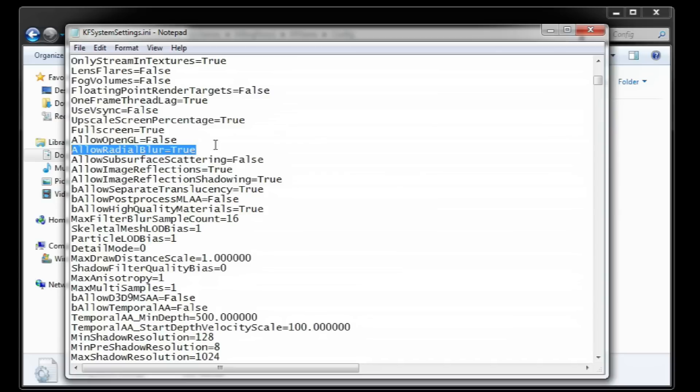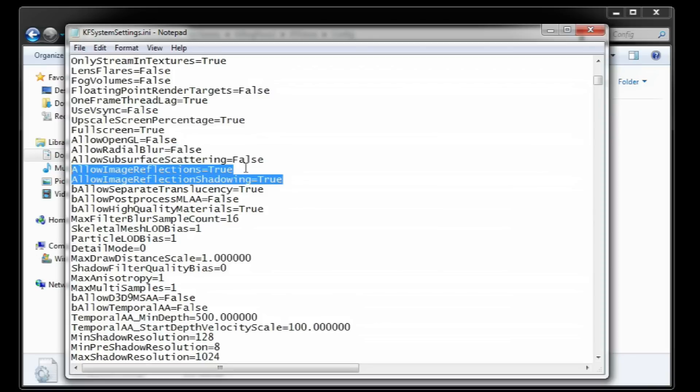Then we have low radial blur, which on false disables certain explosion effects. And finally, allow image reflections and shadowing, which disables reflections when put to false.